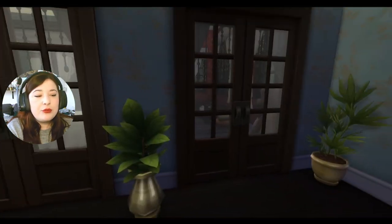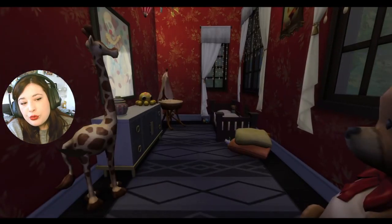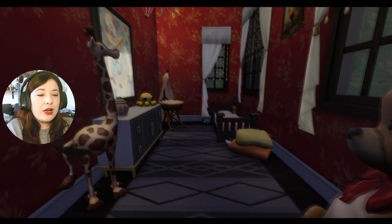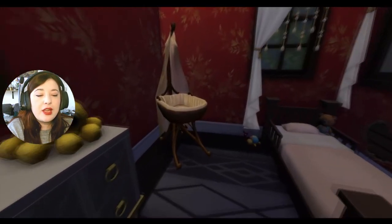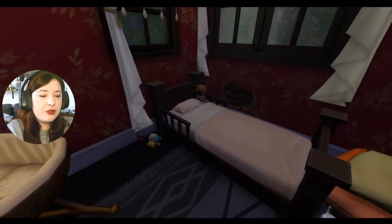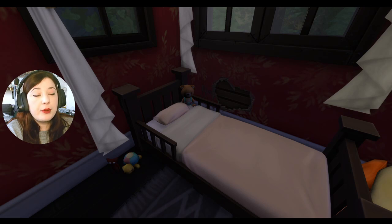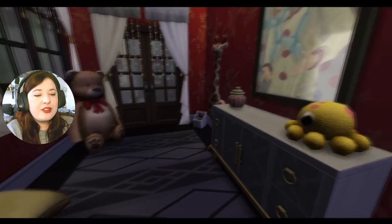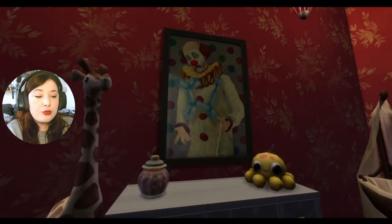Attenante à la chambre, une salle d'eau privative avec toilette, évier et derrière un paravent une jolie baignoire. À côté de la chambre principale, une chambre beaucoup plus petite : une nursery dans des tons rouges un peu plus chauds, avec un berceau. À côté, un lit de bambins avec quelques déchirures — quand le bambin s'ennuie et ne dort pas, il déchire le papier peint. Il y a toujours une histoire dans mes maisons. Cette chambre est toute petite et il y a un clown triste qui fait peur — comme ça, s'ils font des cauchemars, on saura pourquoi.